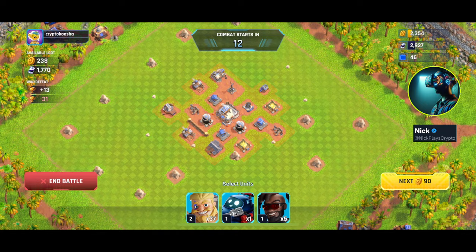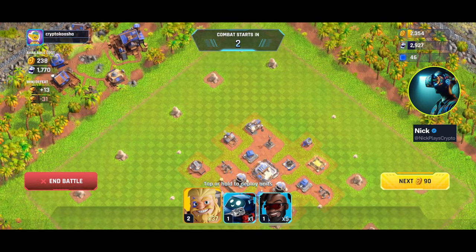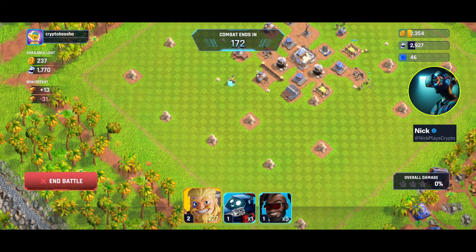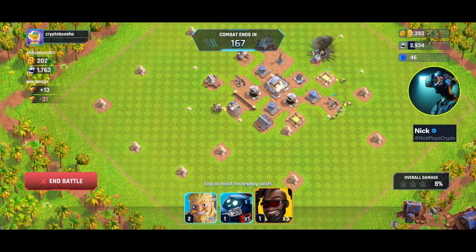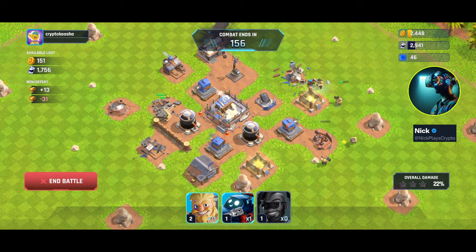All right, here we go — I can beat this guy. He doesn't have the anti-aircraft. The way I like to do this is start with the infantry and try to confuse the mortars: put them all over here so they attack different things, then drop a bunch over here, leaving about 10 to 12. Then I throw the air units down so they can rush over to the mortar emplacements.